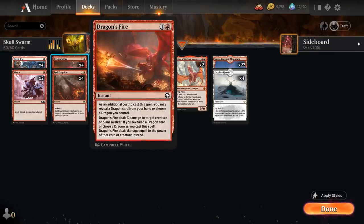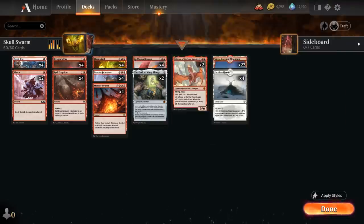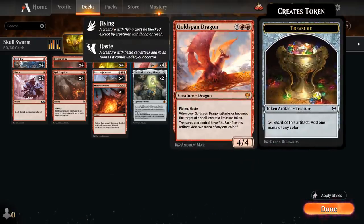At two mana we've got the full playset of Dragon's Fire — deals three damage to a creature or planeswalker unless we control a dragon or reveal a dragon from our hand, in which case it deals damage equal to that dragon's power. So we can deal four damage if we reveal Goldspan Dragon, six damage with Inferno instead. Then at two mana we've got the full playset of Royal Eruption, a sorcery speed burn spell dealing three damage to any target, and can also be kicked for five additional mana to deal five damage instead — a good mana sink using extra treasures from Goldspan Dragon.